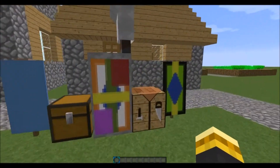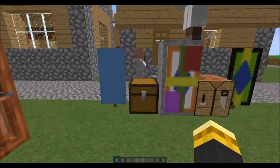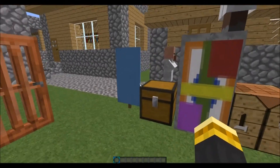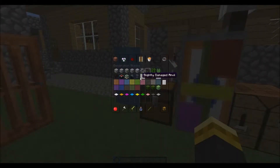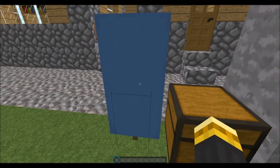Lastly, over here we have banners. These are legit — they add so much customization. If you go to the decoration blocks, you have all the base colors. To craft these, you just need six pieces of wool and a stick — kind of like a sign, except with wool, and you get a banner. You can switch this out with any color wool.